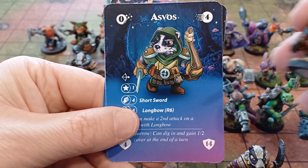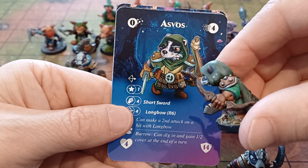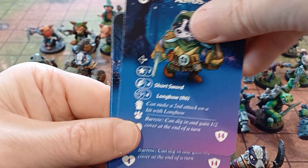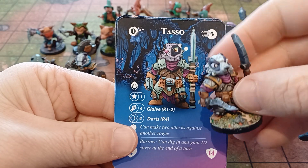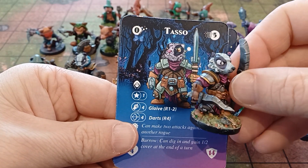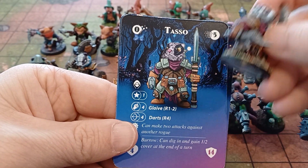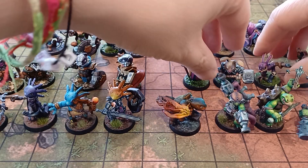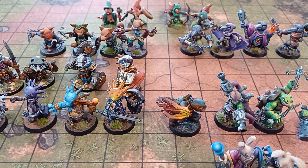Azvoz, our ranger, can make a second longbow attack on a hit if he is successful with a longbow attack. Then there's Tasul the rogue — he's got a glaive that can be used with a range of two if not quite within standard melee range, and he can make two attacks against another rogue. If he's targeting another rogue, watch out!